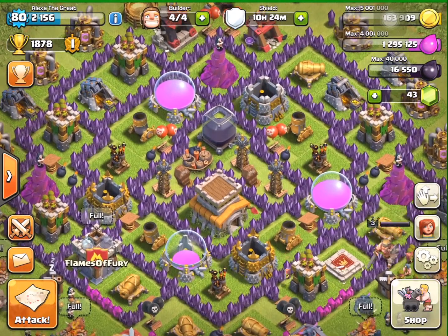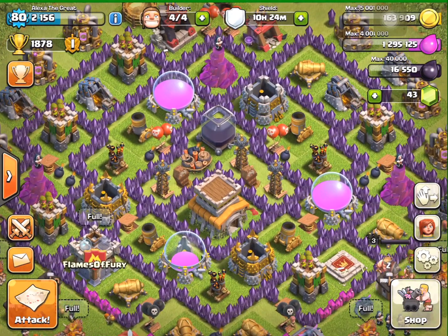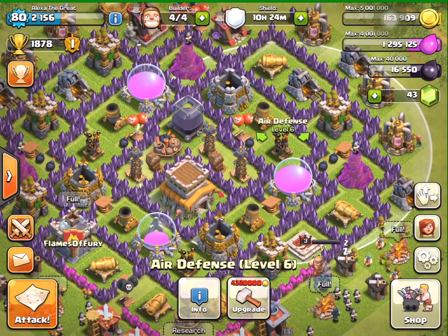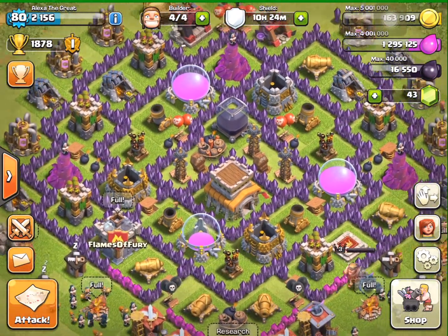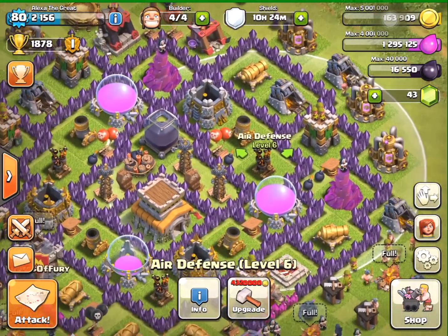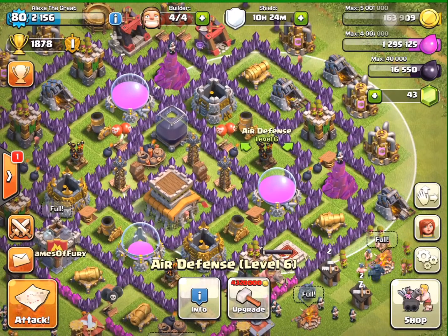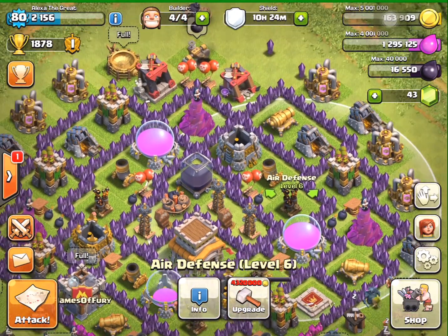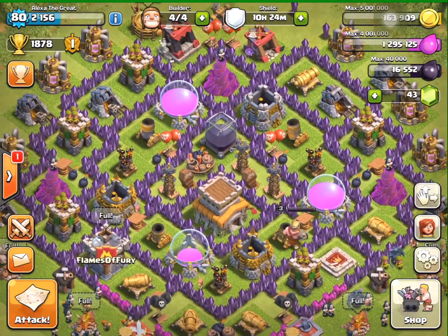Along with splash defense, you want to protect your air defenses. You don't want them cast out on the outside, but you also don't want them in the very inside — you want the white circle, as you can see here, to be able to reach the outside of the base, but not so far in the middle that by the time troops get to the air defenses it will be too late.